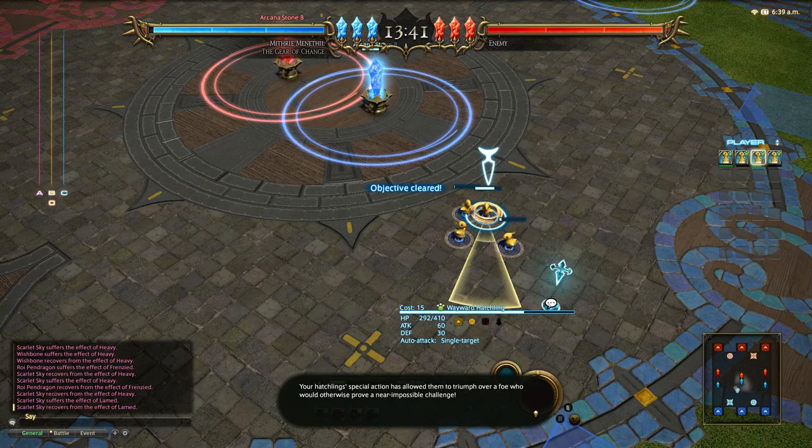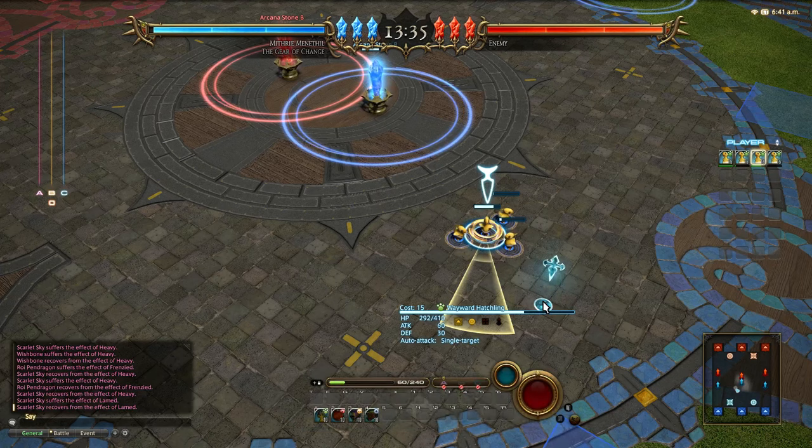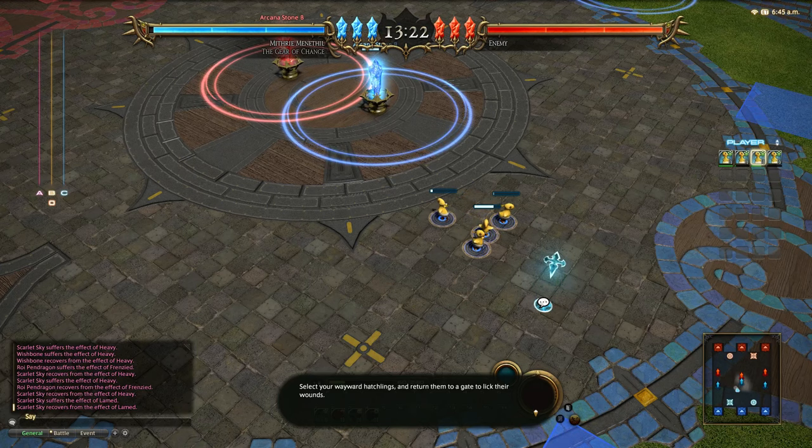We won somehow. Your hatchlings' special ability has allowed them to triumph over the foe who would otherwise prove a near impossible challenge. You will notice however that the rigours of battle have taken their toll on the hatchlings' HP. To restore a minion's HP simply send the unit back to one of the gate areas. Select your wayward hatchlings and return them to the gate to lick their wounds.